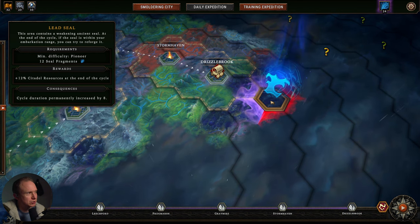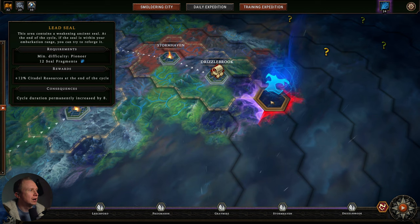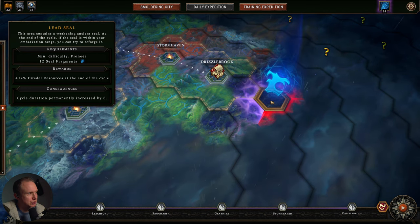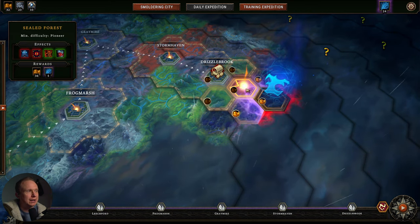We're going to stick with Prestige 2. We'll get 12 seal fragments, plus 12 citadel resources at the end of the cycle, and your cycle duration will be permanently increased by 8.